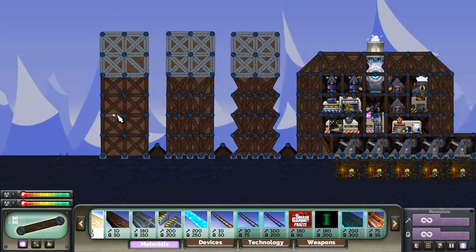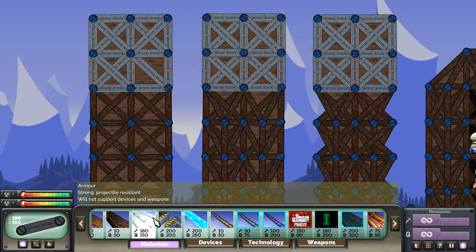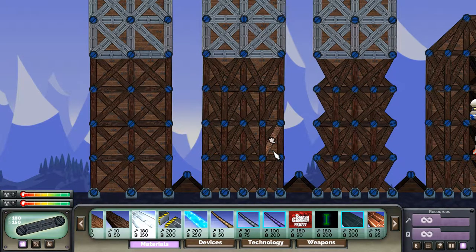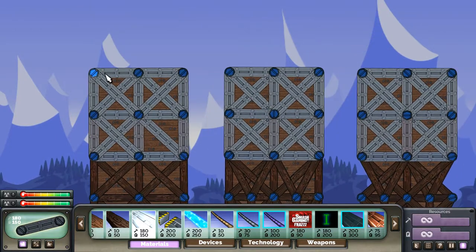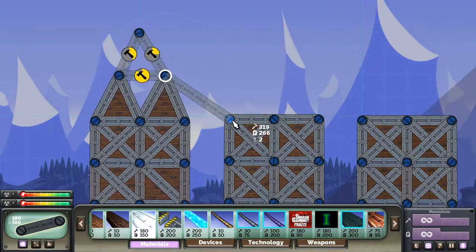Let's start with spining. Here we have three structures: one made with the usual boxes, one with a full spine, and one is a spine that lost its walls. Let's add weight to the left — to the two leftmost.